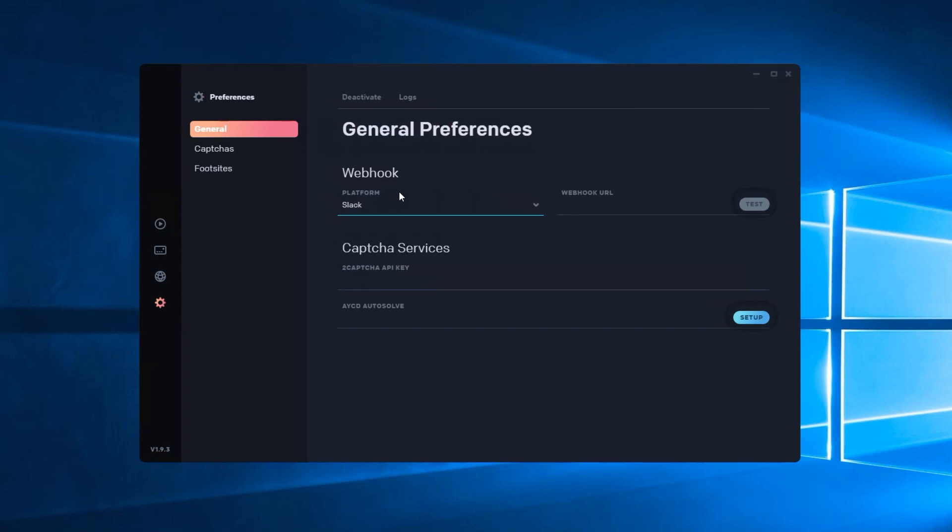For the webhook, you can pick Discord or Slack. What Bot operates in Slack as opposed to Discord, so you can pick whichever one you want. Then head in, put in your URL or webhook, test it, and you should get a notification right away in that Discord or Slack channel.